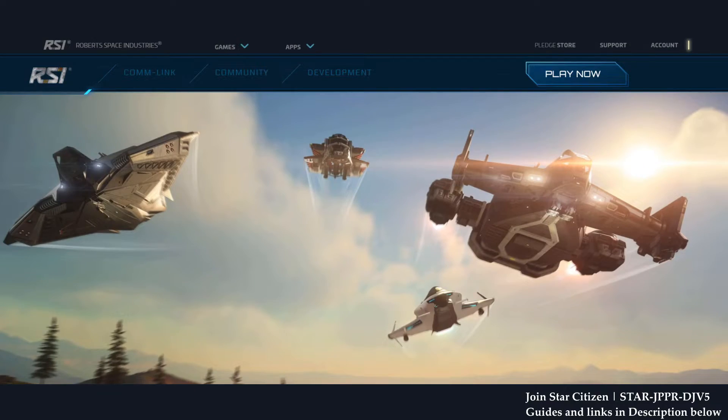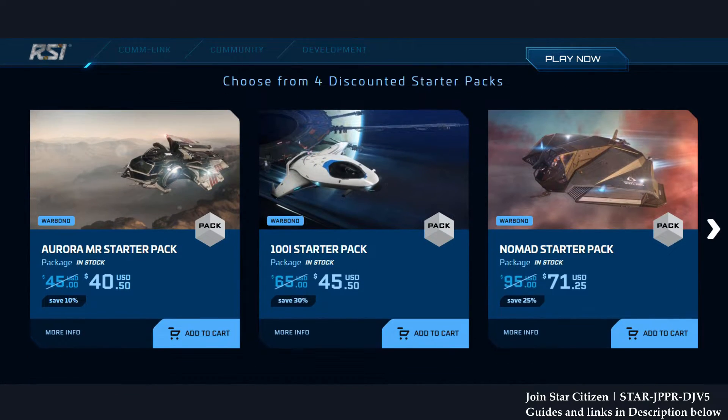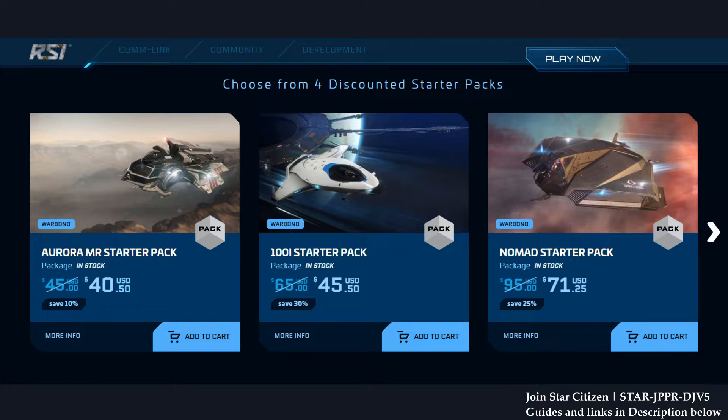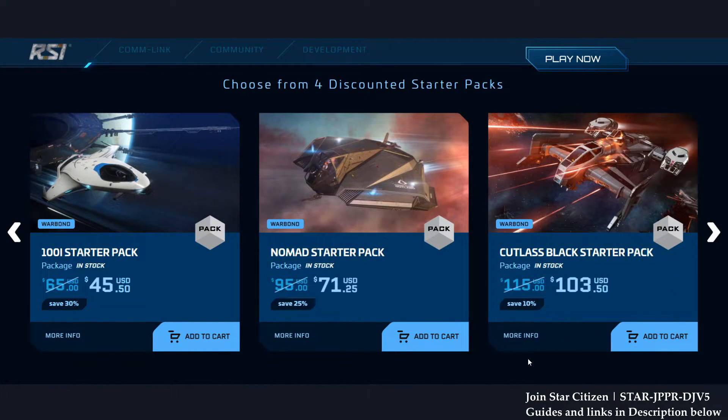Let's move on to the discounted starter pack. We have the Aurora MR, Origin 100i, Nomad, and Cutlass Black. It's a bit sad we don't have the Prospector, as it's technically a starting professional specialist ship rather than a true starter ship. Aurora MR starter pack is $40.50, 100i is $45.50, Nomad is $71.25, and Cutlass Black is $103.50.